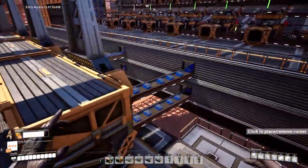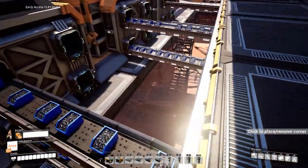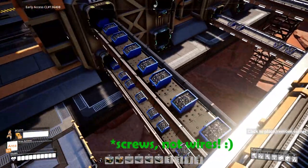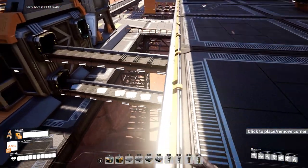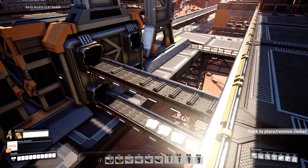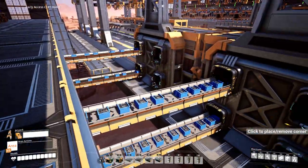On the iron side, a lot of stuff needs screws so we've got four lines - two 780s of wires and other Mark 4 belts. There's loads and loads of wires. And right on the end here we've got the steel plates and the iron rods.